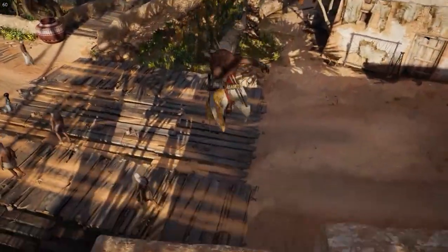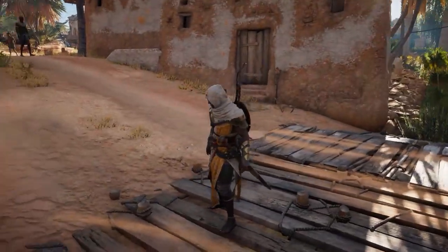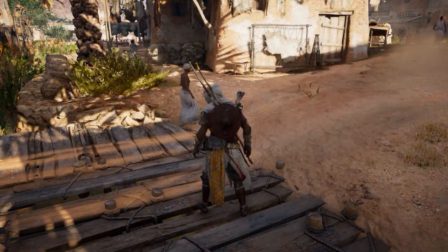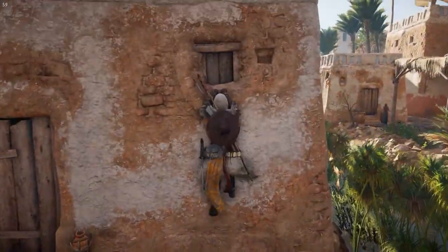So first things first, you can obviously hold parkour to jump, and you can keep holding the button down to roll when you hit the ground from great heights. Someone — I think it was Gatsul on the subreddit — said you would have to time it when you hit the ground. You don't have to do that; you can just hold it down. It'll save you a lot of frustration.